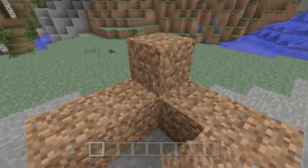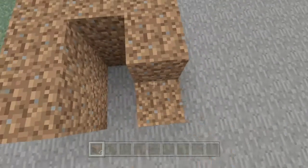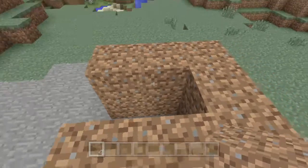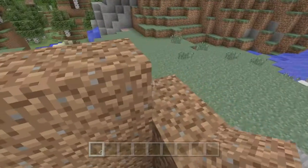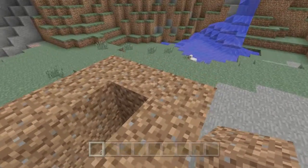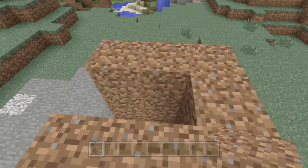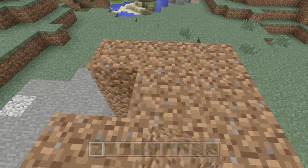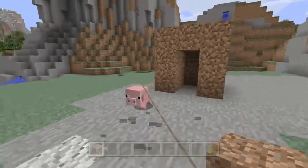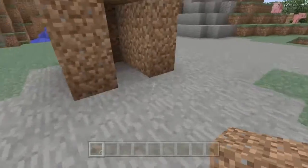Then you bring it up by one, then bring it up another one, and then you just fill in this two-space gap. There you go — beautiful. And there it is, the best house in Minecraft!